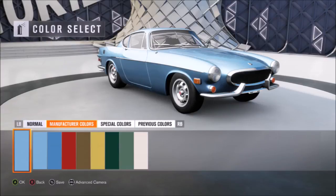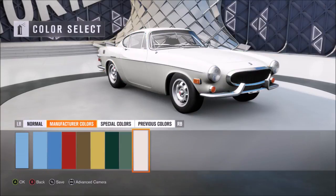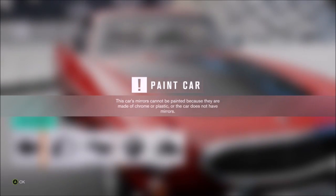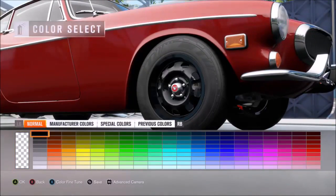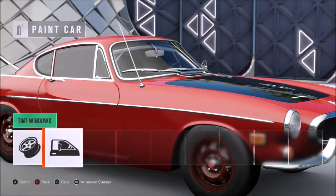First things first, before we make our own paint job we're going to select a different color. This car could have it in dark green but red makes it look sportier. We'll go with a black hood. We can't paint a wing because we don't have one. Dark red and black rims, black tinted windows — sweet.